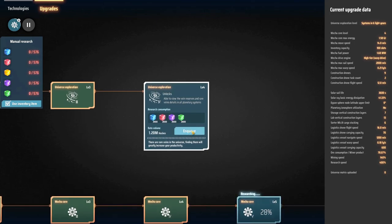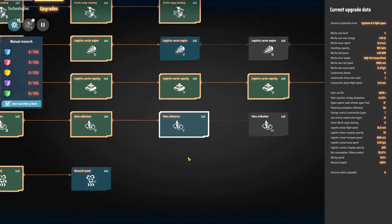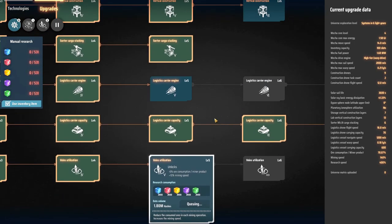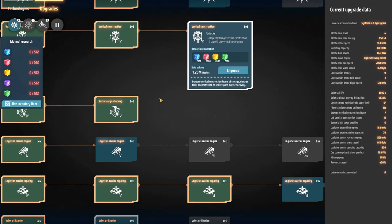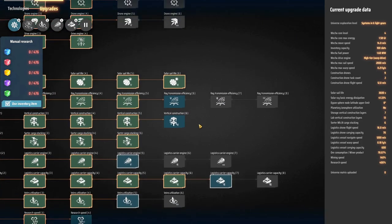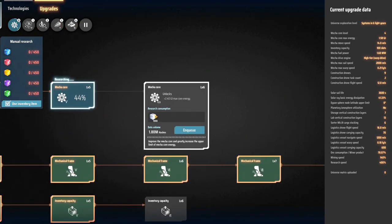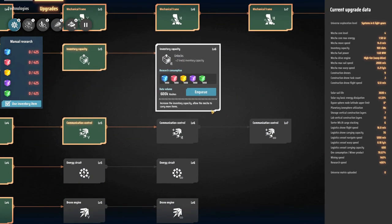The next thing I want to do is queue up universe exploration, then Bane's utilization, then logistic carrier engine first, then logistic carrier capacity. Mechacore 6 — whoa, that's the universe cube, that's going to be a while. Inventory capacity, queue that up.